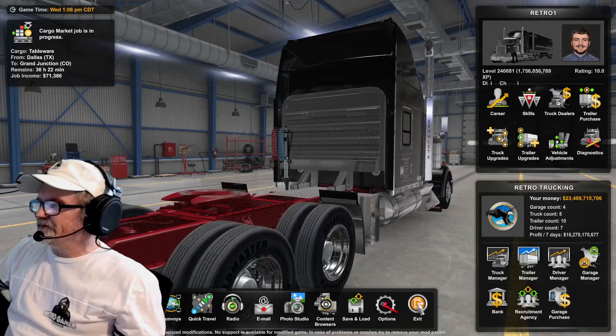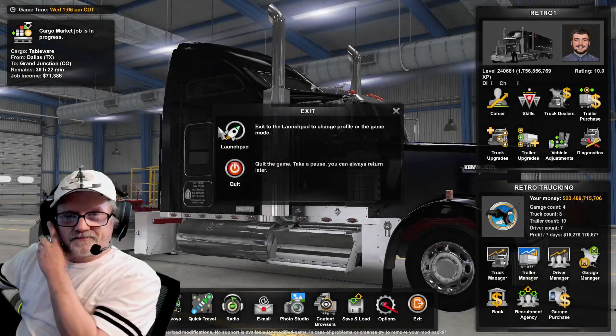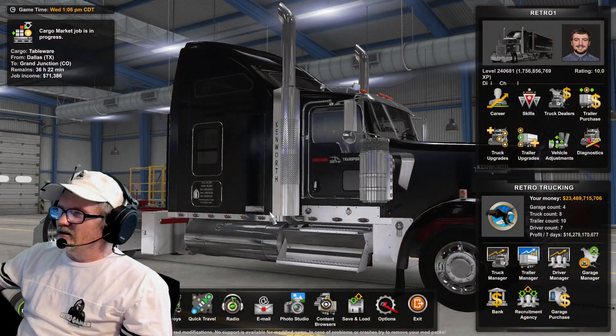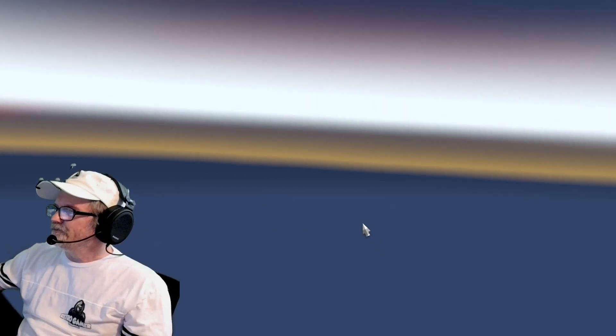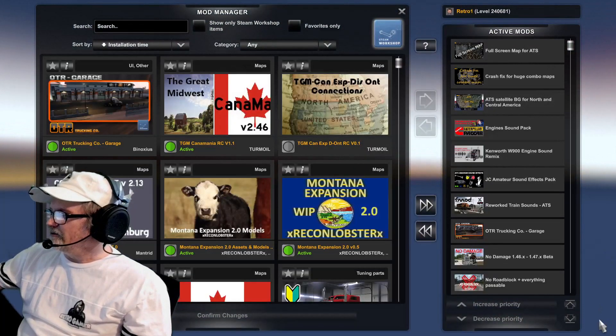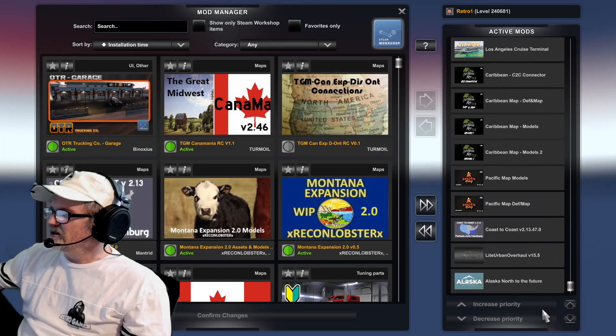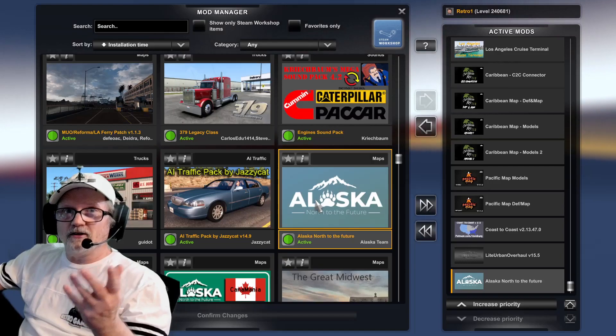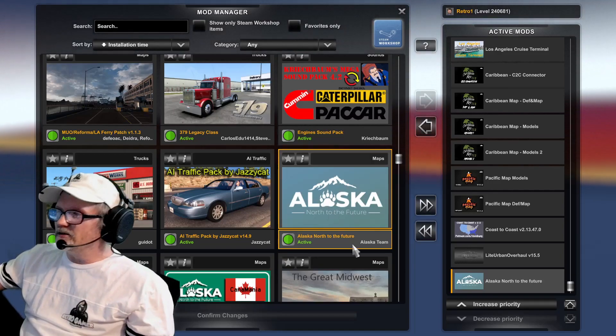Okay here's the mod list — let me show you what I've got. Thanks for going along on that trip, I appreciate you sticking with it. North of Alaska — make sure it's upgraded; if not, you can put the regular Alaska on here. Light Urban Overhaul 15.5. Coast to Coast — this is an update — Coast to Coast 13.47.0.